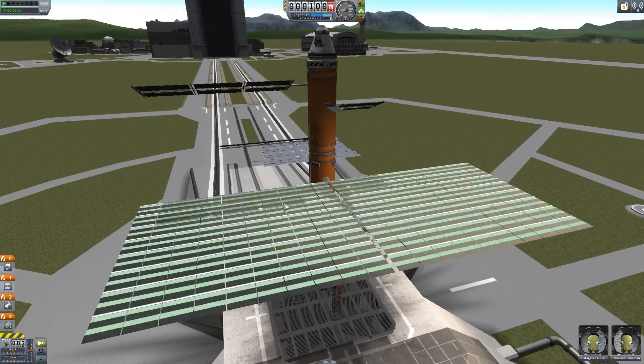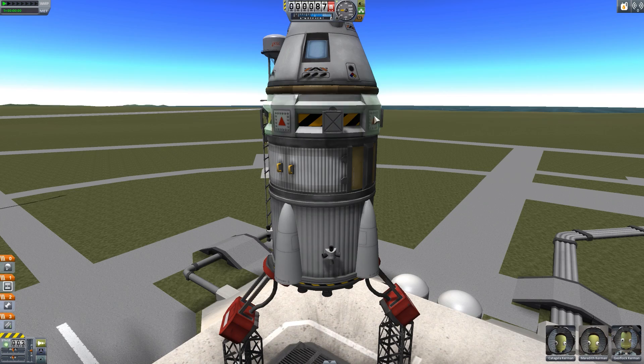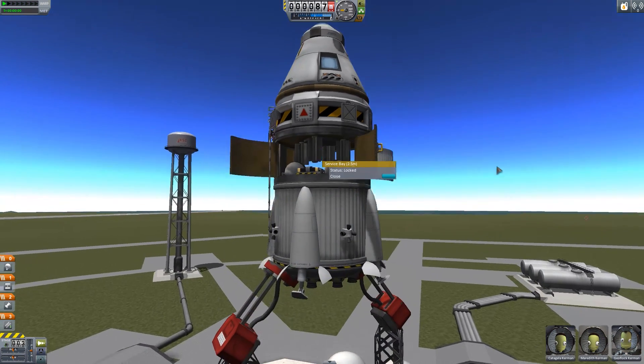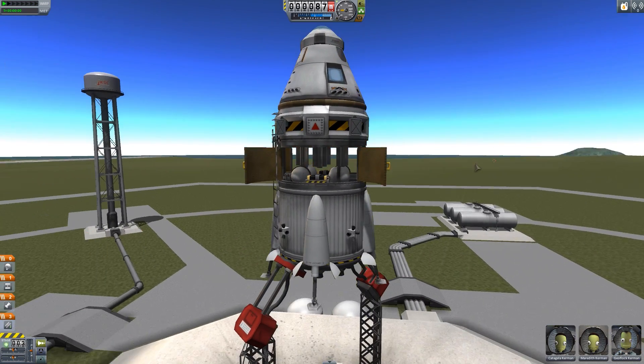Finally, let's talk about the construction and spacecraft packs. Collectively, they offer you an amazing set of struts, connectors, capsules, and animated service modules and landing legs that will serve every purpose you can imagine. The parts look great and really help flesh out what is otherwise a fairly limited part set in the base game.